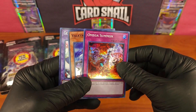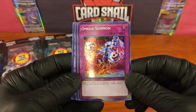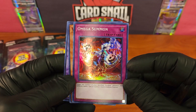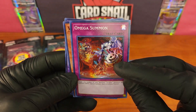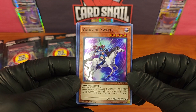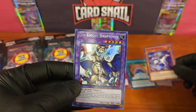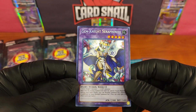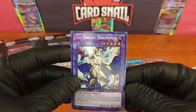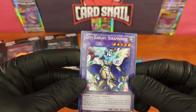Is every card holo in this set? Wow, I am so happy. Omega Summon — that is a really nice trap card. The art is just unreal on these cards, so sinister and awesome. I'm going to have to sleeve every one of these. Valkyrie Zweet — amazing, the card art is unreal. Every card's holo so far. Gem Knight Seraphonite — I like that glitter holo effect where spots aren't holo. So it's not your standard where the whole thing's holo; it's got the matte blue and then the gold glitter. Really great cards.